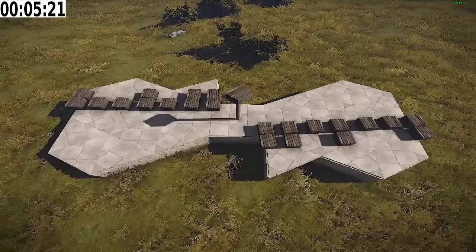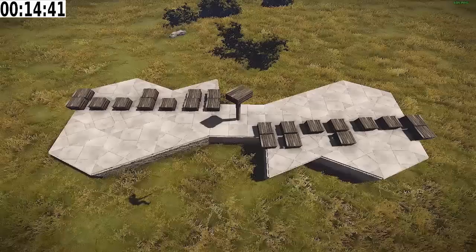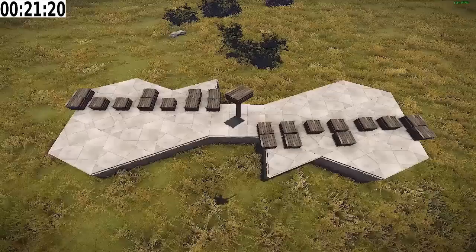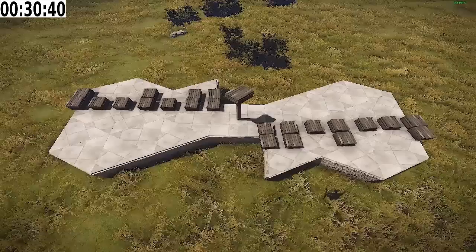Hello boys, today we're going to showcase a sundial in Rust. For me, nighttime in Rust is an absolute nightmare, as I assume is for most people since we can't actually see anything. And the worst part is it always seems to start getting dark just the minute you walk out your door to go farming. To combat this problem I sat down for a few hours to construct this, to have a way to tell the time and better organize my priorities. I'm here to share with you how it works, how to tell the time on it, and how you can build your own.